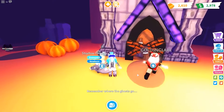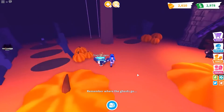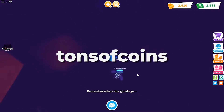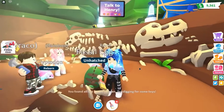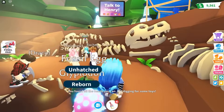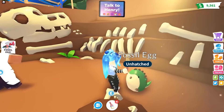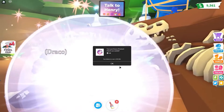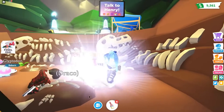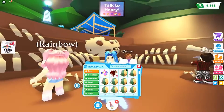Redeeming the "It's 1 million" code will give you a total of 100,000 diamonds. And finally, the last code we have on this list is "tons of coins". This is a brand new code added on the 16th of December, because the game reached 1.5 million likes on Roblox. When you redeem this code, you will receive 3 triple coin boosts, which some of you may find very beneficial. It is said that the developers of Pet Simulator X would be adding more codes in the near future.